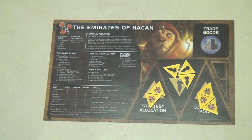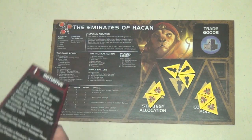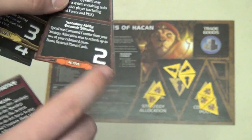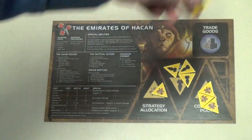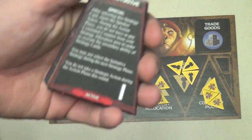Once everyone is done picking, a turn starts with the player who picked card number one, then number two, and so on — so picking a card also determines your turn order. Usually, the person who puts down a strategy card gets to do the primary ability on top. Everyone else can do the secondary ability on the bottom, but they must pay one of their strategy allocation tokens to do so. You only start with two, so you have to determine which secondary abilities are most beneficial to you.